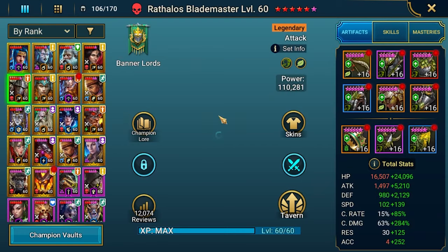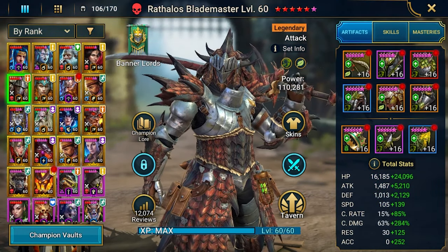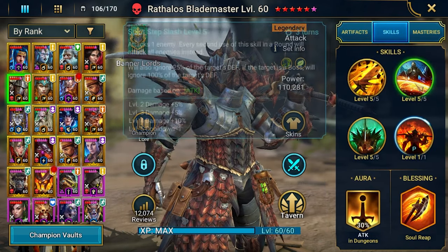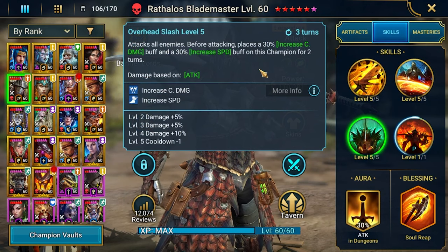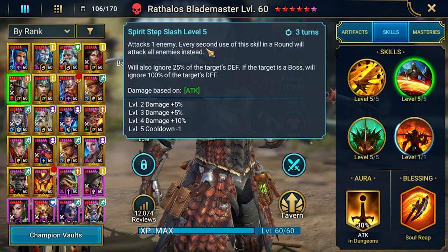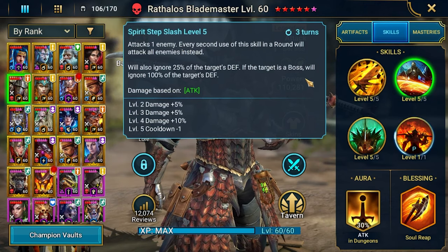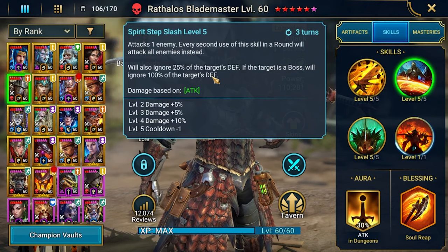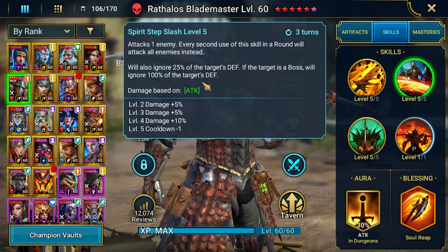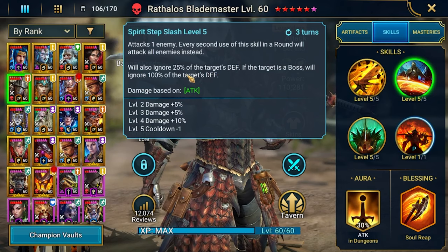Let's take a look at Rathalos. Currently I have him built in a 6-piece slayer set, which gives an additional bonus ignoring 30% of enemy defense on AoE skills. Rathalos has two AoE skills: A3 attacks all enemies, and A2 is an AoE attack every second use. This is very big because it ignores 100% of defense if the target is a boss — so for Hydra this is a huge move.